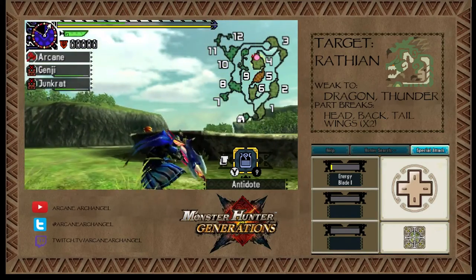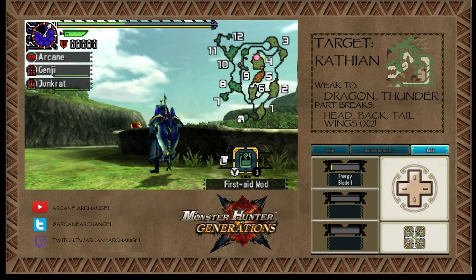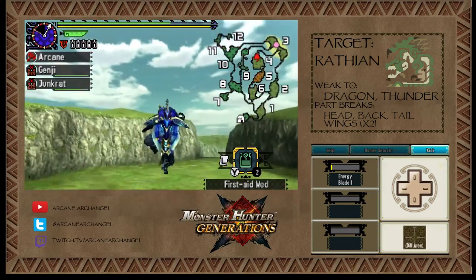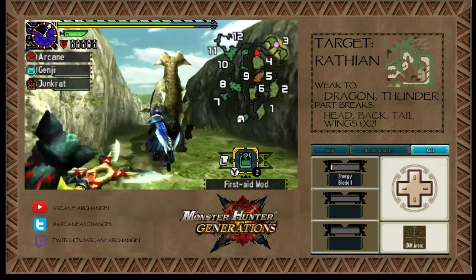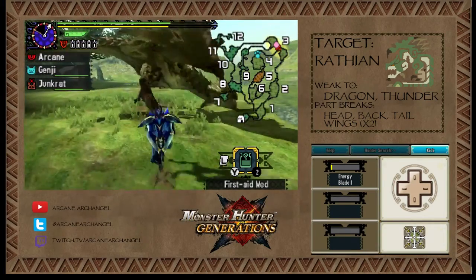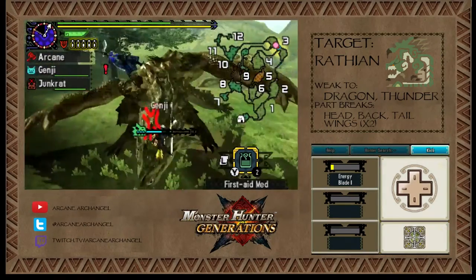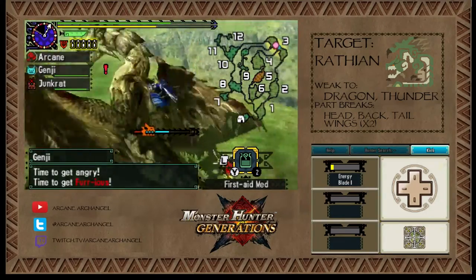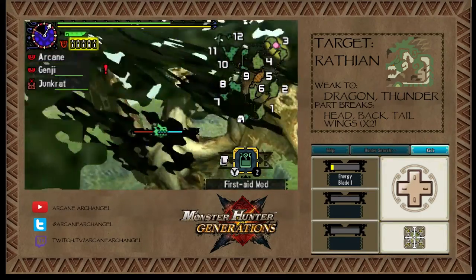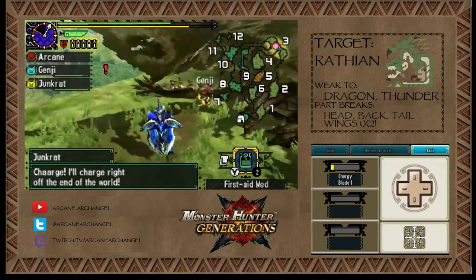Looks like it's going to run away now. This monster, more than some others, is very important to use a Paintball on because it flies around a lot from area to area and it'll be sort of hard to find. Got my third mount off — Aerial Charge Blade seems to be pretty good for mounting monsters. I'm not completely sold on it though, just because it doesn't have as much you can do in the air — it just seems like it's one and done. But it is fun — Aerial style is always a blast.